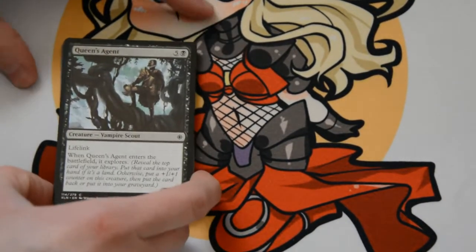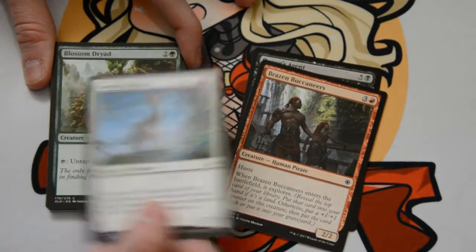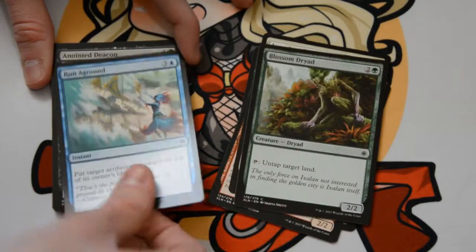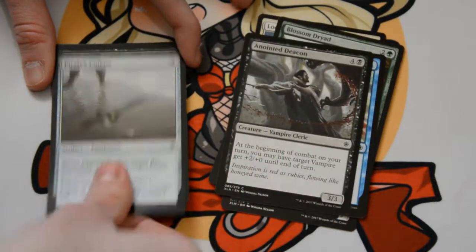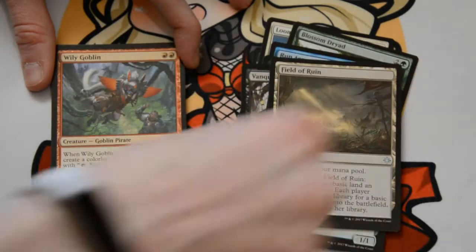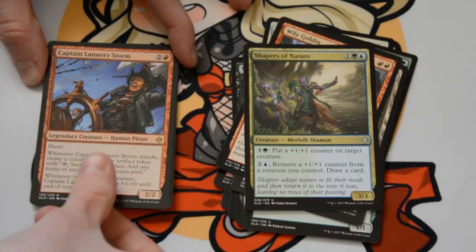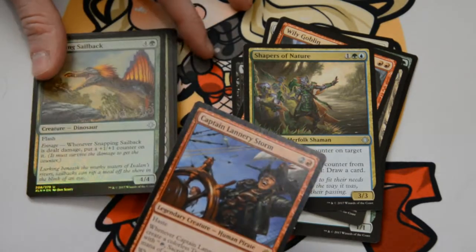Foil would be preferable, but I will take what I can get. Queen's Agent, Brazen Buccaneers, Looming Altisaur, Blossom Dryad, Run Aground, Anointed Deacon, Pirate Cutlass, Vanquish the Weak, Jungle Delver, Field of Ruin, Wily Goblin, Shapers of Nature, Captain Lannery Storm, and Snapping Sailback.